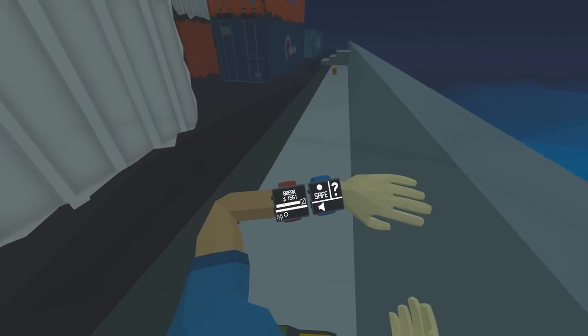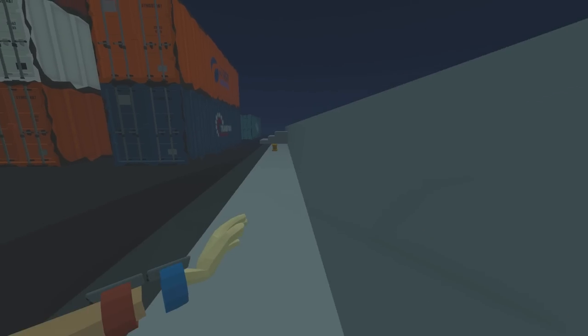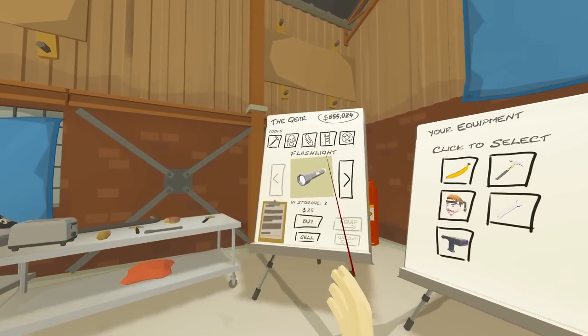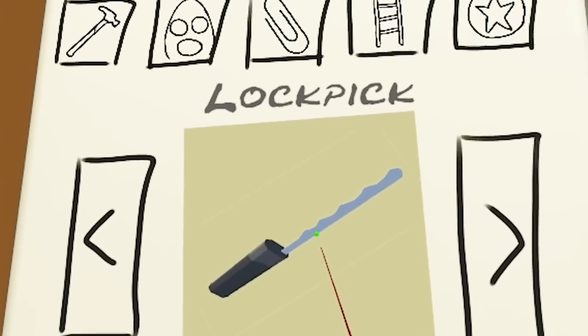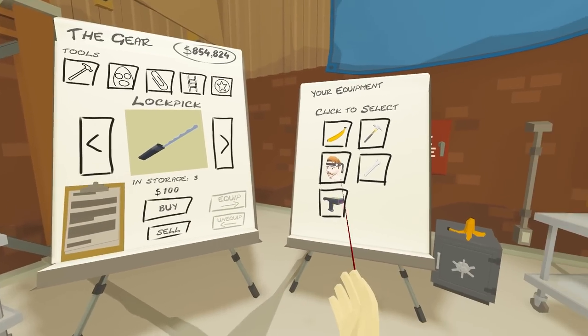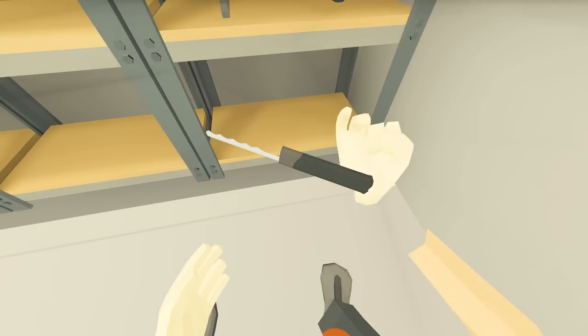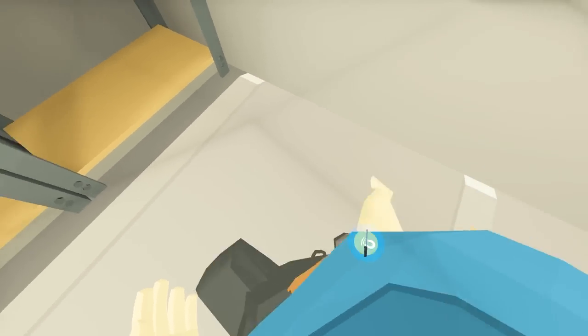I've managed to break $1,500 worth of stuff — I think it's time to get out of here. That made me $3,500. Let's find out what new tools we can buy. Lockpick — I'm going to buy a few of them. Back on the ship, I've got myself a lockpick now.